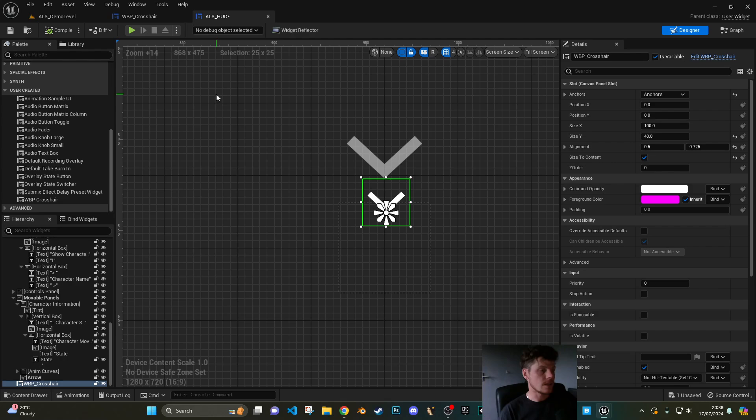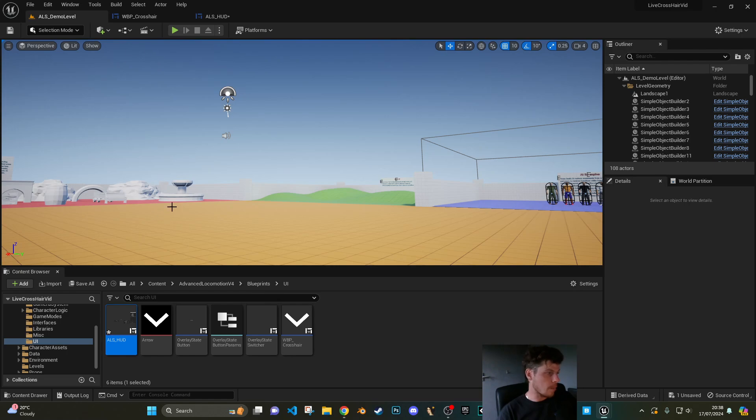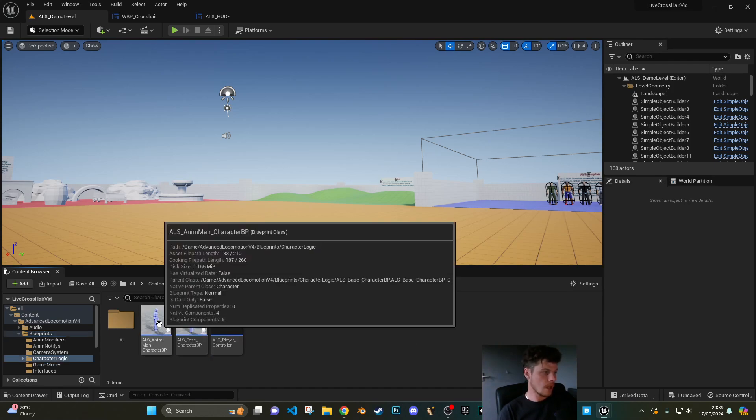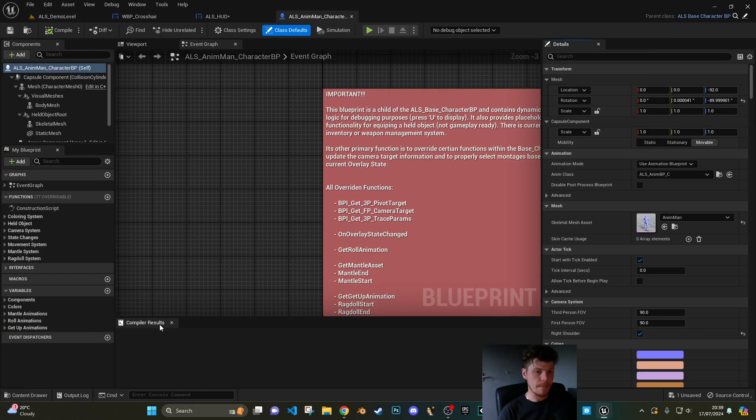Compile and save. Now let's go to the line trace part so we have data to feed the rest of the system. Go back to your content browser, go to the Advanced Locomotion System, Blueprints, Character Logic, and open up your ALS Animan Character.